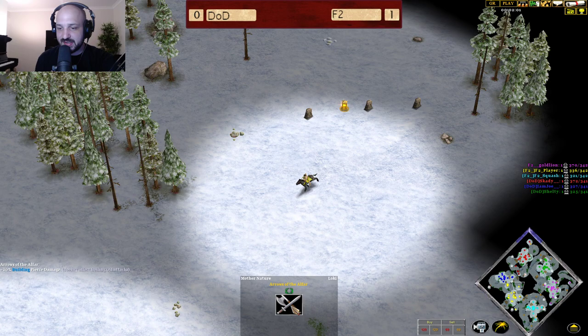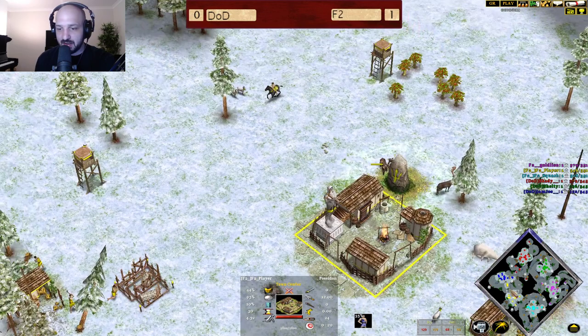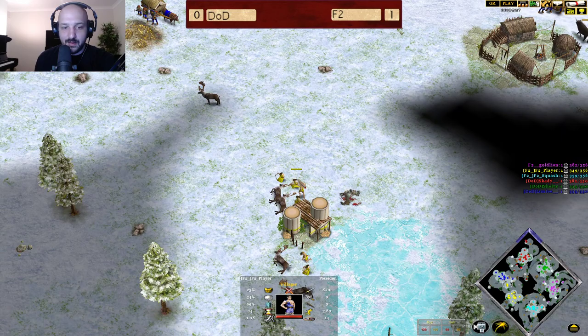Relics on the map: we do have the Arrows of Ulfar — extra 20% building damage. We've also got the Mithril Horseshoes, and that's going to be a big key relic for Player to be picking up.